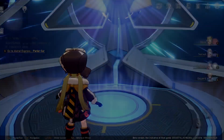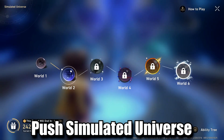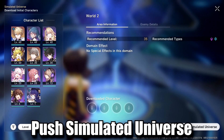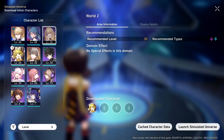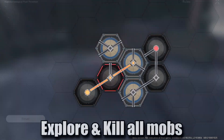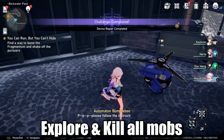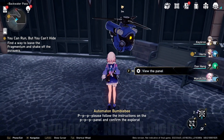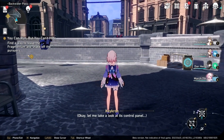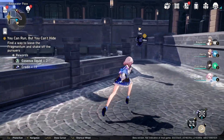Once you've done everything, you can check out the Simulated Universe and push the content as far as you can, since the rewards are pretty nice. I will put a Simulated Universe guide and gameplay in a separate video. After that, you can find chests all across the map to reach 100% exploration. You can also kill all enemies to farm materials, since they only spawn once a day.